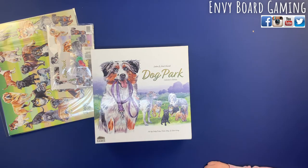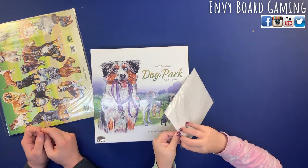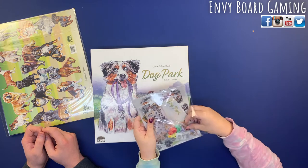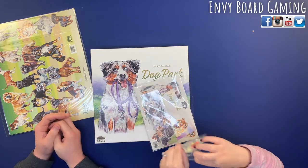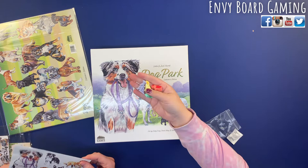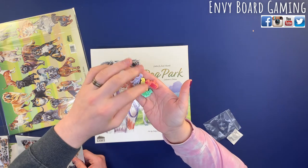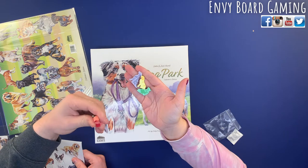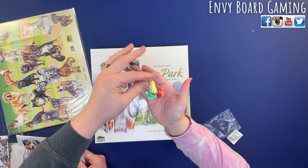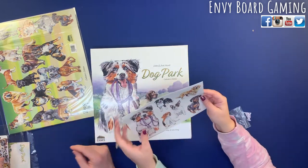We went ahead and took the shrink wrap off the box. Let's open up the Kickstarter goodies first. Oh there are some stickers in there. Here are the little doggy meeples — a little Dalmatian, little Corgi, a little sheepdog thing. Sorry if you can hear the cat, she's outside the door meowing because she probably wants to be in here.